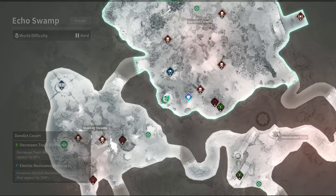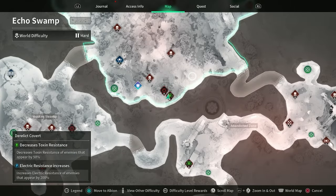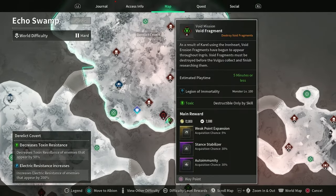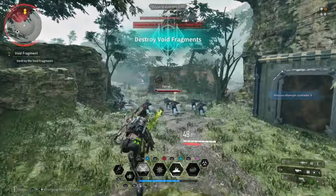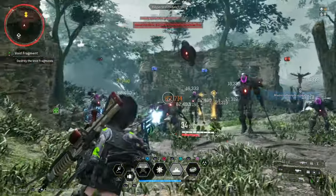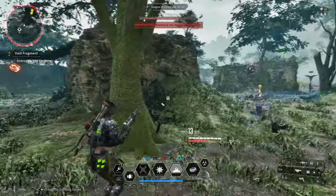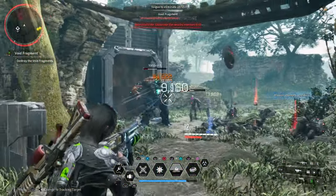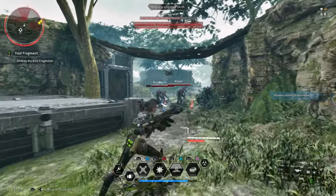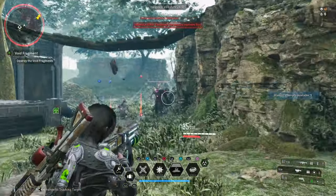The Derelict Covert Void Fragment mission in the Echo Swamp area has been updated to allow for much faster spawns, as shown here. The enemies are now, instead of spawning outside of the gates or off to the sides, they're actually going to spawn in groups, just in large packs. So they're going to spawn faster, more robust, and they're going to run at you quicker.